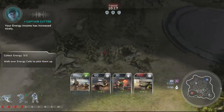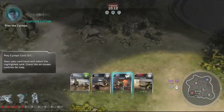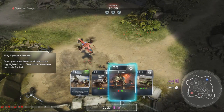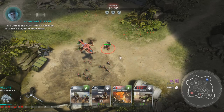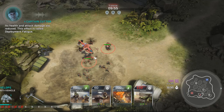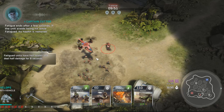Collect all of the energy from that core — each cell provides a boost to your energy income. Your energy income has increased. You now have enough energy to play another card. I'll show you guys what happens when you play a Cyclops card away from your base — this unit looks hurt because it wasn't played at your base. Its health and attack damage are reduced; this effect is called deployment fatigue. Fatigue ends after a few seconds — if the unit avoids being hit while fatigued, its health is restored.